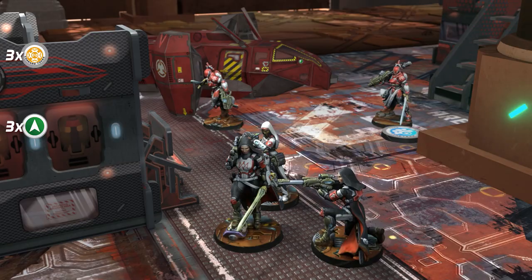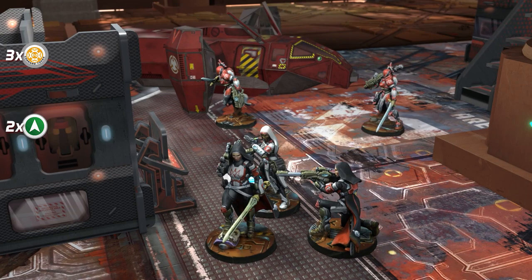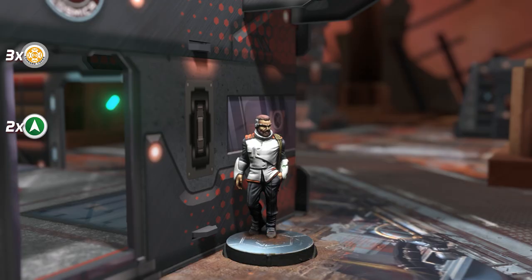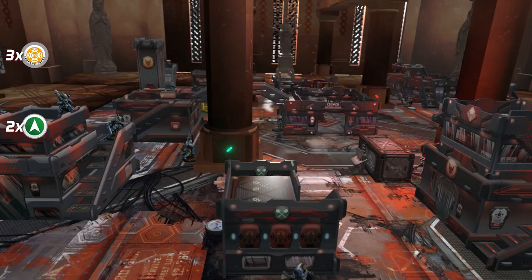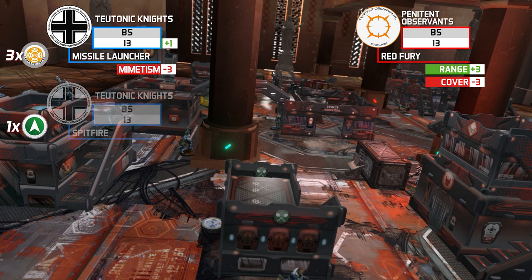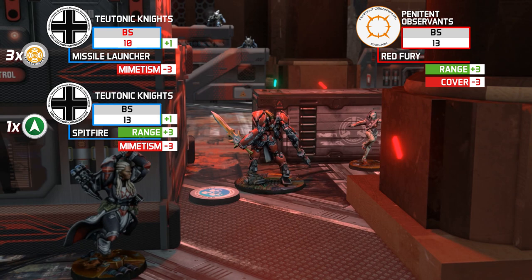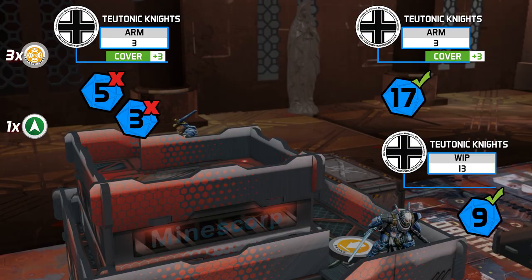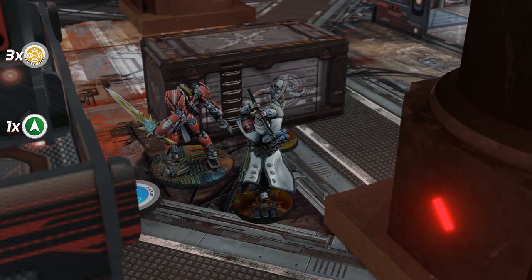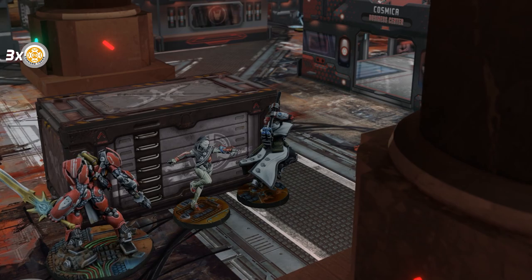A new regular order allows the Reverend Healer to reach the console and interact with it. Dice are rolled — is this HVT the designated target? The answer is no. A regular order is spent as the Penitent Observant reaches a position next to Robin Hook. Both Teutonic Knights must make saving throws — the NCO survives and goes prone, and the Missile Launcher goes down. With the last regular order, Agatha Wabara covers Robin Hook's flank. The first Nomad turn ends.